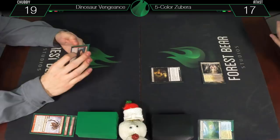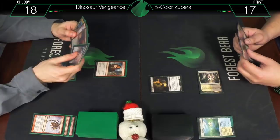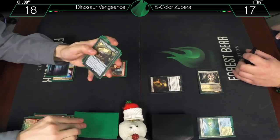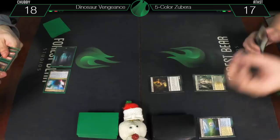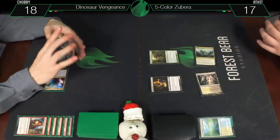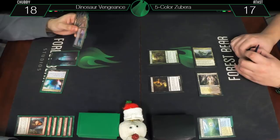Viscera Seer — swamp. Ow, 18 — Cathartic Reunion. Discard two and draw three: we'll discard Through the Breach and Burning Sun's Avatar again. Really don't like those, but no choice. Untap — draw for turn, I'm very limited, a five-drop and a six-drop aren't things I can do. Unclaimed Territory naming Zubera, and a Dripping Tongue Zubera. I don't see a good shelf in there but maybe blocking an extra point matters.